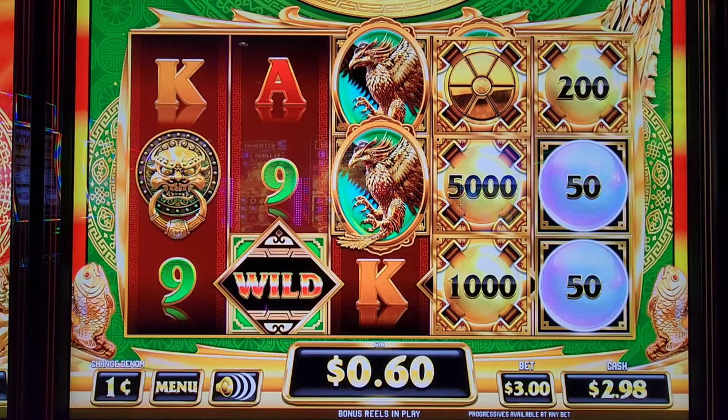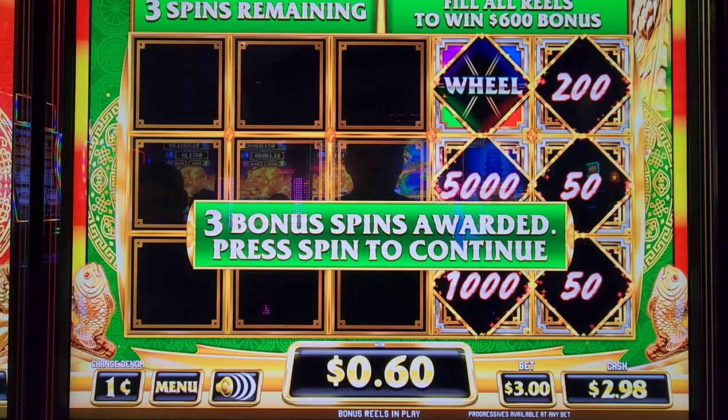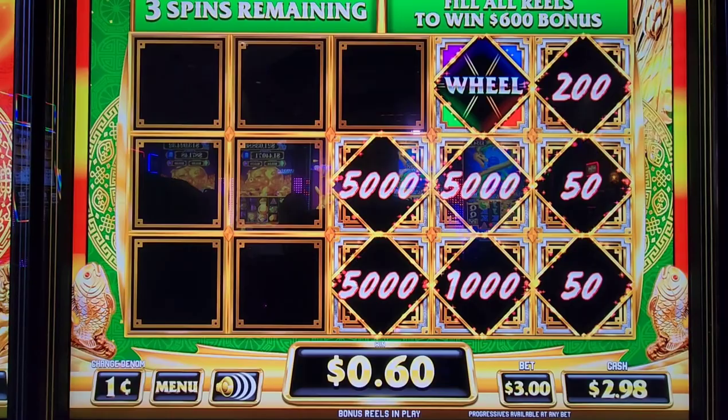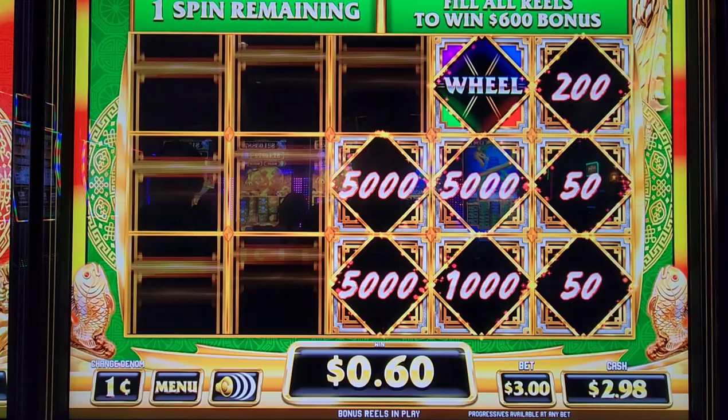Ha! It wanted to give us that. We got the wheel spin — oh man, $50 bucks! Another — two more $50s. Wow. So we're doing a $3 max bet on the penny denomination.